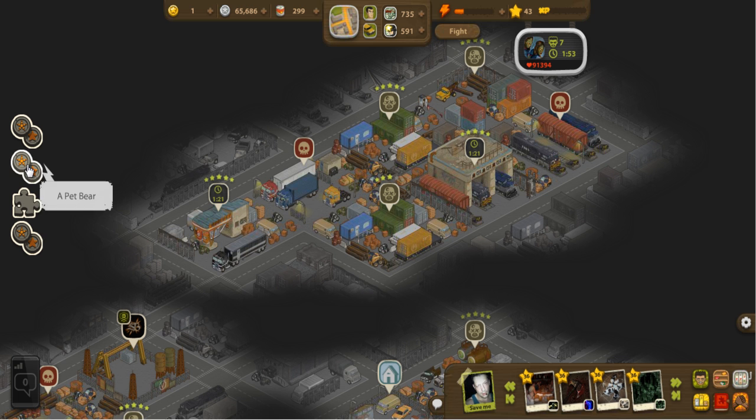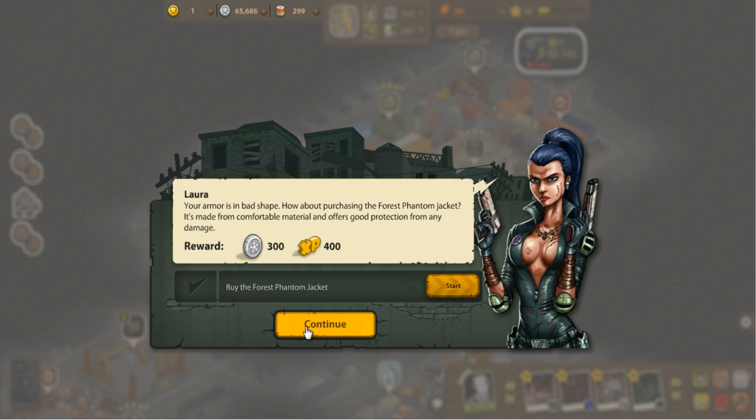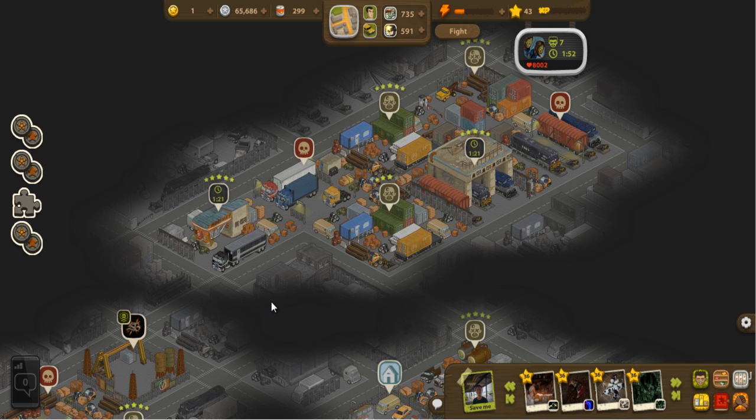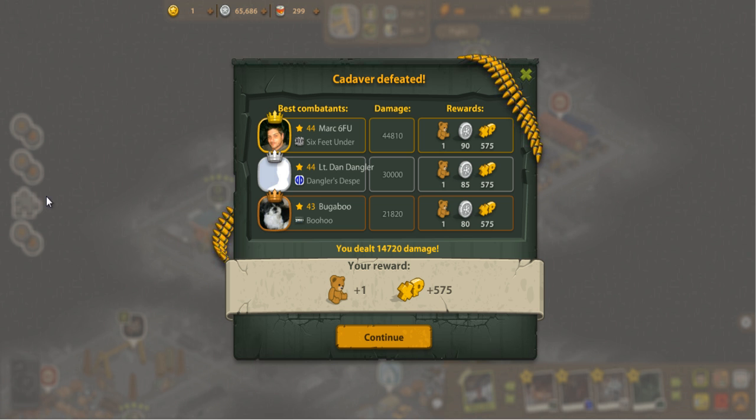These coin-looking things and puzzle pieces over here are quests. If you complete these quests for the quest givers, you get different types of rewards. For this one I need to collect the sixth photograph. There are various quest givers and the quests are quite random — as soon as you get rid of one quest, a new quest will pop up. As you can see, the cadaver eventually got defeated even though I wasn't there, and I get rewards out of it without even having to worry about it.